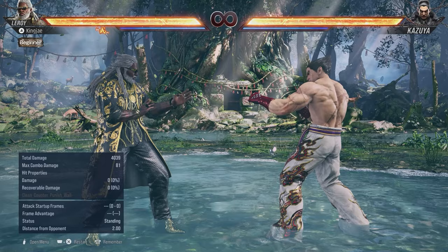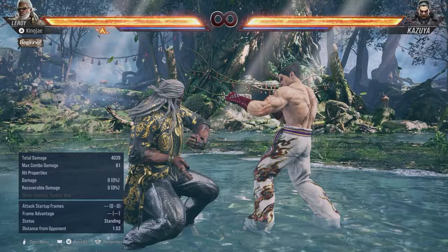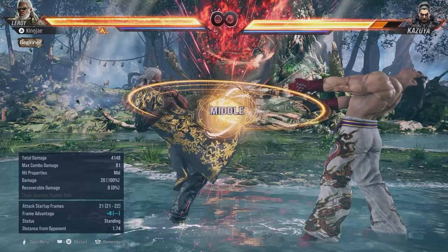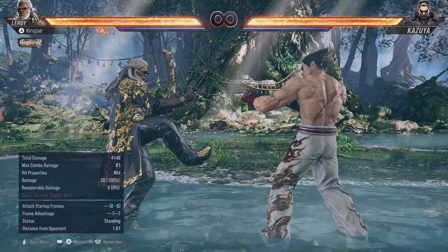Hermit is the stance that Leroy uses heavily in his game plan. Hermit is activated with 3+4, or you can use moves that go into it like down back 3, back 3, down 4, 4-4, forward 4-2-3-4. These are the moves you'd use to get into hermit, and now let's talk about what you get out of hermit stance.